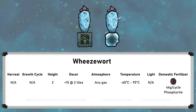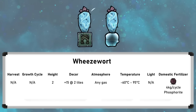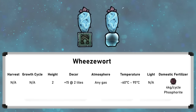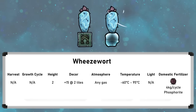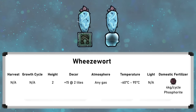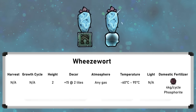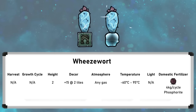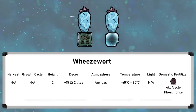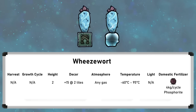The wheezwart is a utility plant and does not make a harvestable output. What it does is suck up gas on its bottom tile and pump it out on its top tile 5 degrees colder. The plant itself is two tiles high and can live in any amount of gas in temperatures between minus 60 and 95 degrees Celsius. It gives a plus 15 decor at a two-tile range.